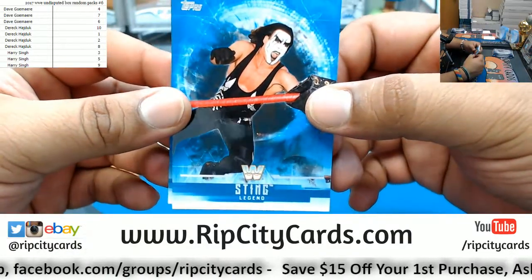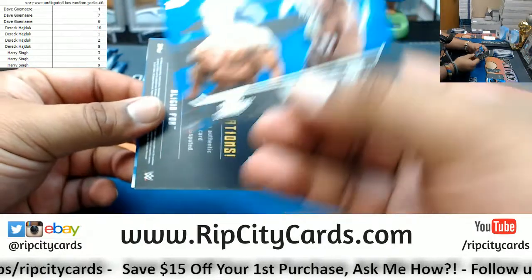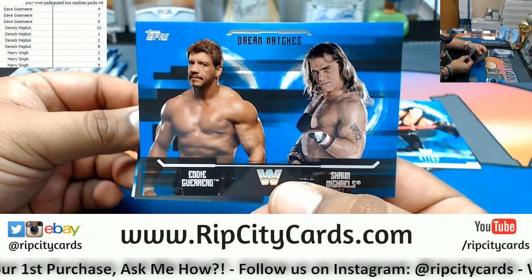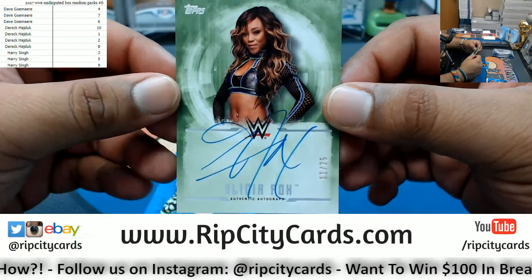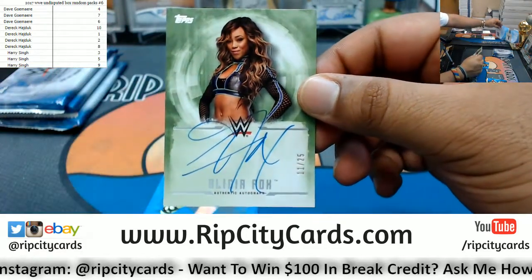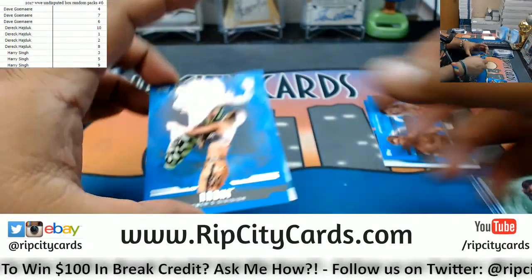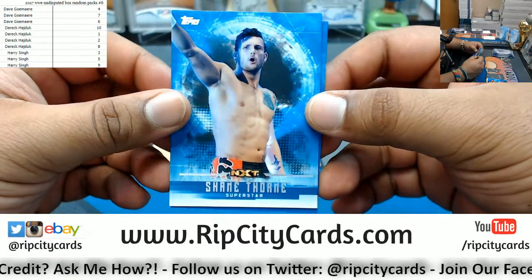Derek's packs start with pack number 10. We pulled Sting — one of my top 10 all-time wrestlers. Another dream match card: Eddie Guerrero lying, cheating, and stealing up there in heaven, and the Heartbreak Kid Shawn Michaels — that would have been a sick match. Also Alicia Fox, numbered 11 out of 25, the diva auto. That card is kind of eh. We have Naomi and Shane Thorne out of NXT.